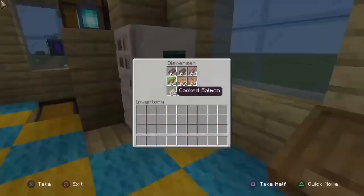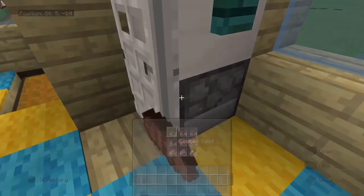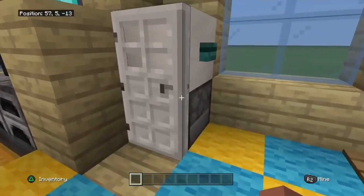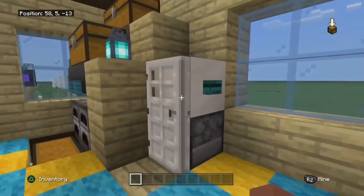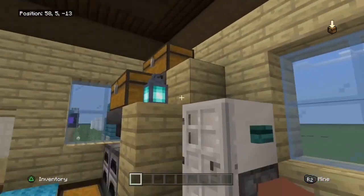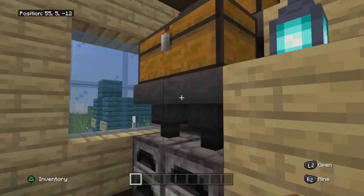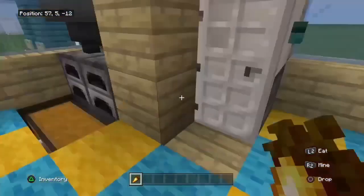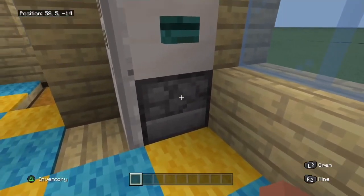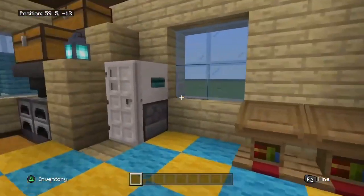The next one is gonna be a fridge. You could play a game with anyone you want — like whoever can get the golden carrot first wins and then you just press it. It's very fast, literally five seconds. The auto smelter and this one — whatever block you want, a button or a lever, a dispenser and a door. Very simple, very fun, and food obviously.